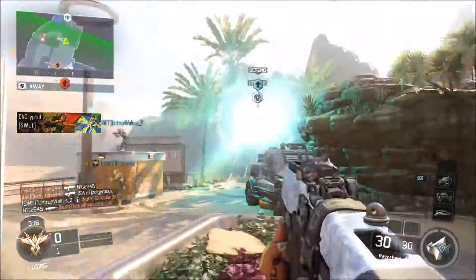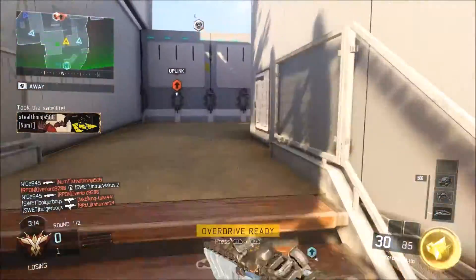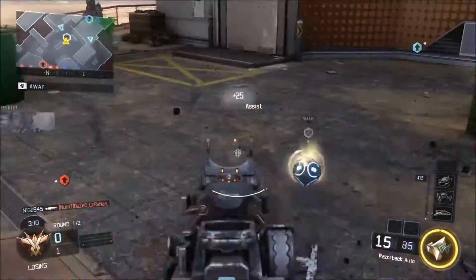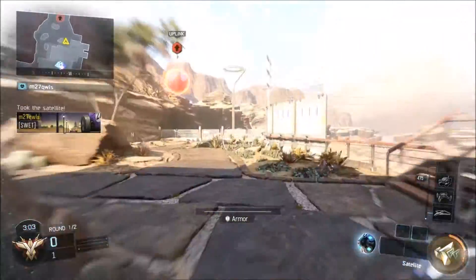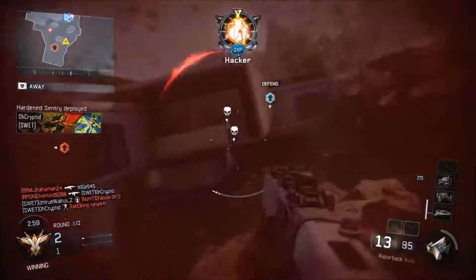The third DLC map is Splash, and it looks really good. That's probably going to be the most fun map out of all of them. It kind of reminds me of the map in Black Ops 2 where they had the skater park. It looks so good — there are so many turns and twists and tunnels and all that stuff.